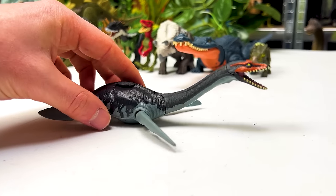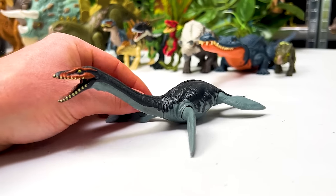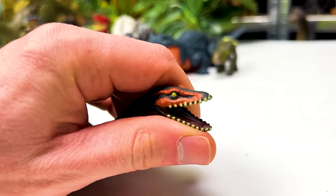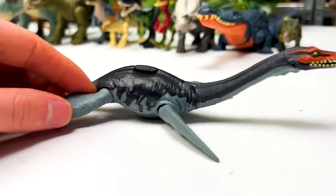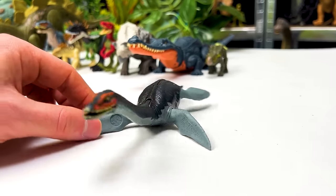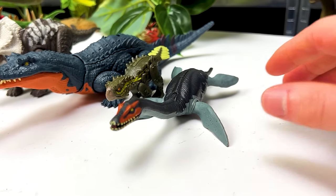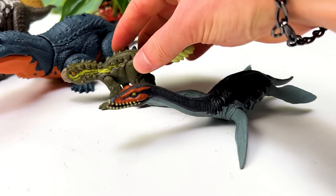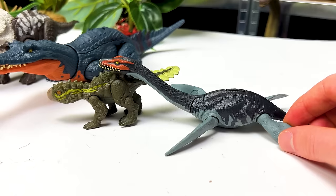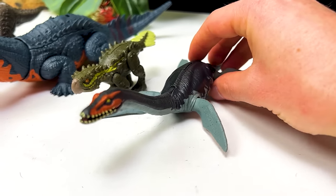The final dinosaur in the Epic Evolution collection is the Plesiosaurus figure, the only aquatic dinosaur and from the Danger Pack. You can move the jaw, neck, and all of the fins. In terms of height, there's not a huge difference between the Plesiosaurus and the Stegoros, and the Plesiosaurus is placed at the very end of the lineup.